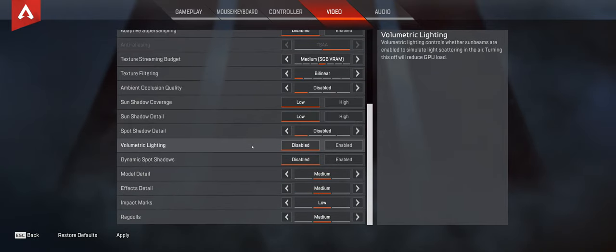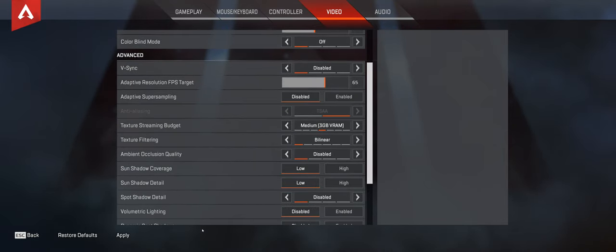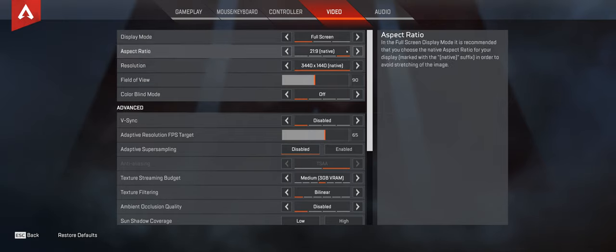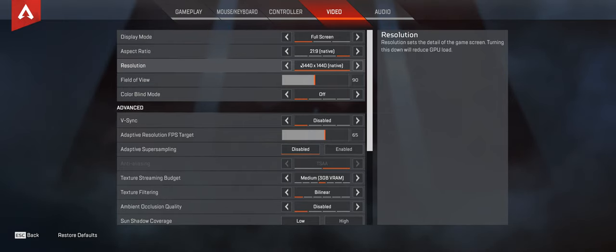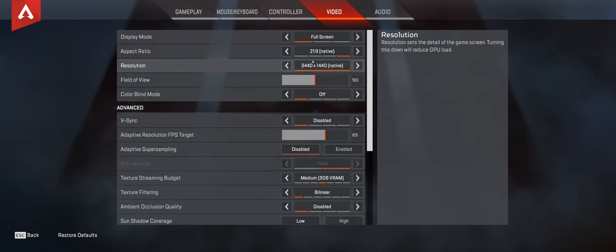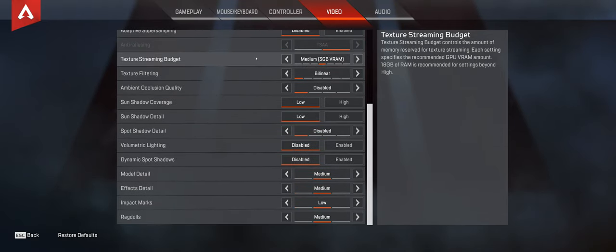And that, ladies and gentlemen, when you have copied my settings — apply it and you will have an amazing time playing Apex Legends. There is some work going on around my apartment right now, so I'm sorry for the noises. Anyway, if your screen goes up to 1920x1080, do that. Mine goes a lot further because my screen is bigger. Just copy my settings and put your screen resolution to the highest it can possibly go.